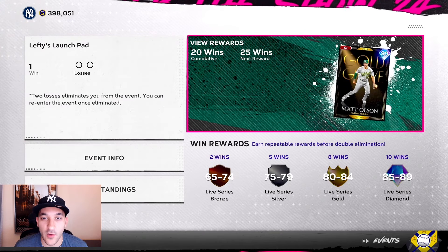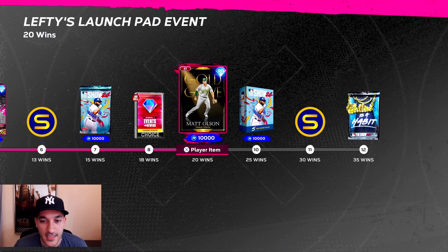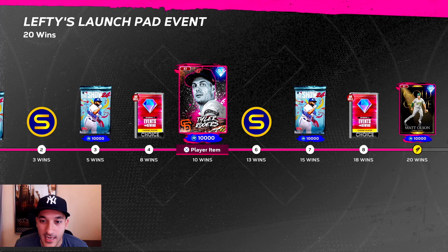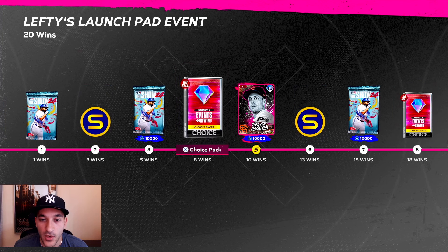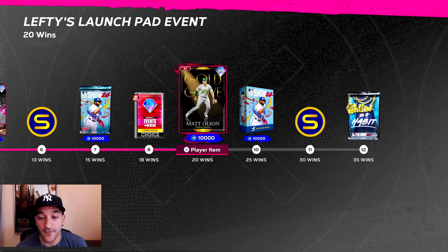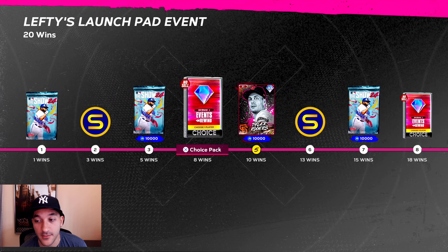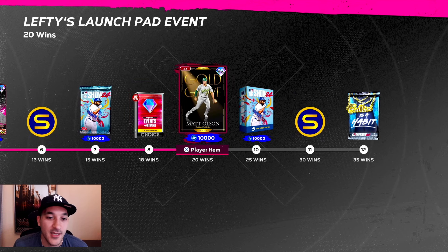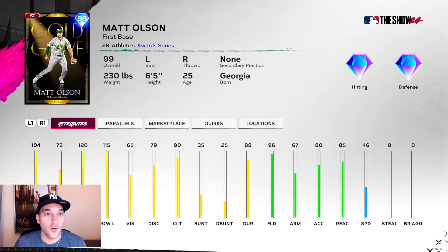We did get our 20 event wins. From the event you get a couple diamonds — you get Tyler Rogers, who has the submarine pitching motion. He's a pretty solid 93 overall card with good peripherals. You also get rewind packs and a good amount of XP which helps for the XP reward path. We got 40k XP just from doing the event and getting 20 wins. I could get five more wins for another 10k but I don't really care to — we'll take our 20 wins and move on.